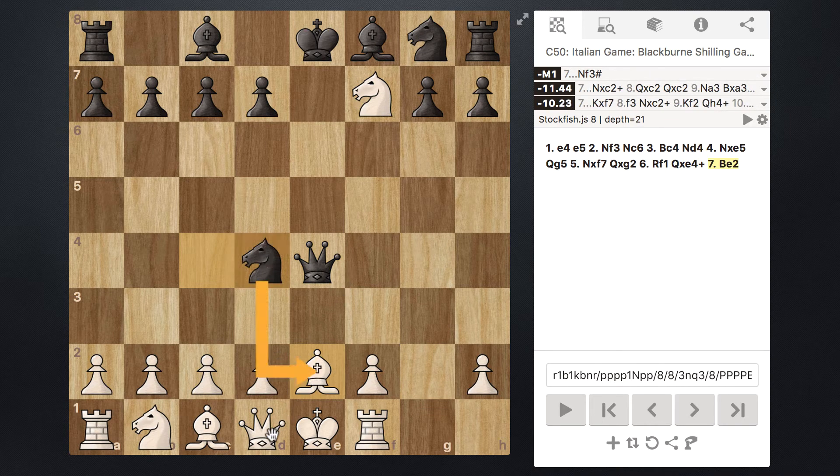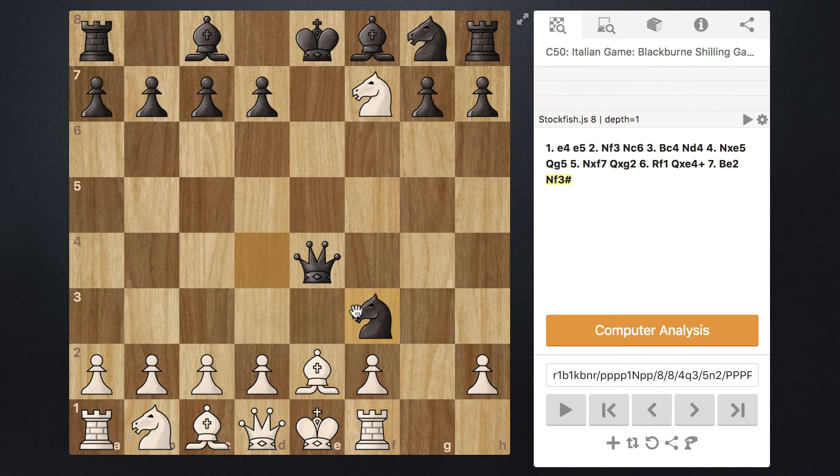So hopefully Knight takes Bishop, Queen takes Knight, Queen takes Queen, and King takes Queen — not the best situation, but we can continue the game. However, all Black has to do is take their Knight and move it over to f3, and that is checkmate. The Bishop can't slide out and attack the Knight or else the King would be unprotected, and this Knight is attacking the King — it's in check. Checkmate.